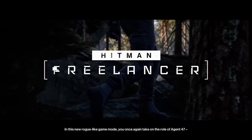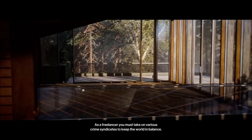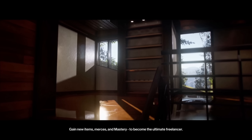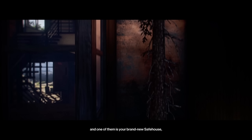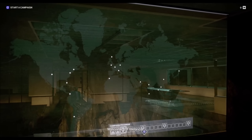In this new roguelike game mode, you once again take on the role of Agent 47, the world's deadliest assassin. As a freelancer, you must take on various crime syndicates to keep the world in balance, gain new items, mercers, and mastery to become the ultimate freelancer. We're bringing a lot of new things with this game mode, including your brand new safehouse, which functions as your hub for planning missions or just taking a breather between gigs.